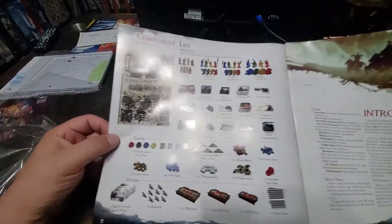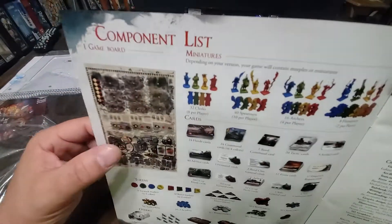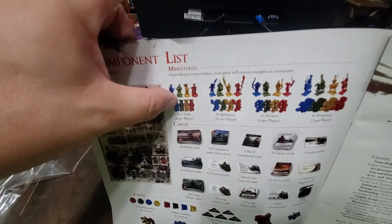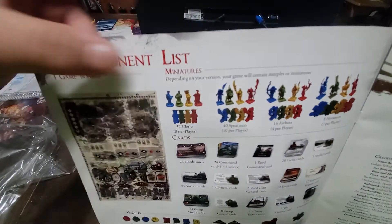The topper shows the component list. It'll show the component list of the Meeple copy down at the bottom, which is what I have, and then the mini copy at the top. Everything else is shared resources.